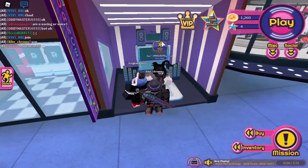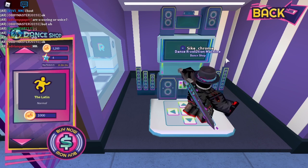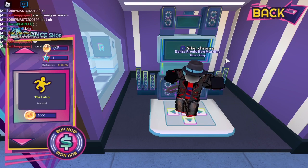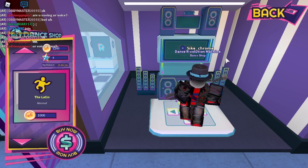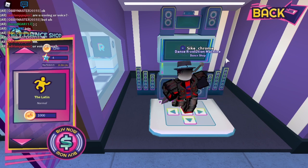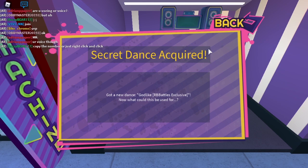You come over here, click on the dance, and enter this code: up arrow key, up arrow key, down arrow key, down arrow key, left arrow key, right arrow key, left arrow key, right arrow key, B and A. Then this should pop up saying Secret Dance Acquired.